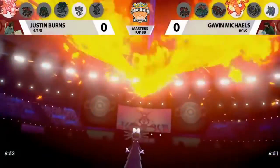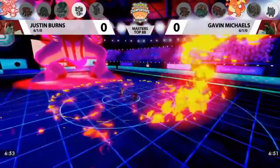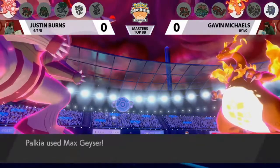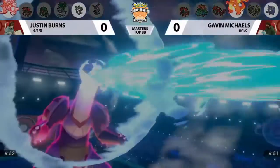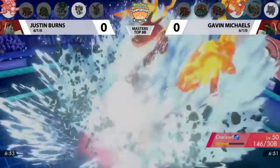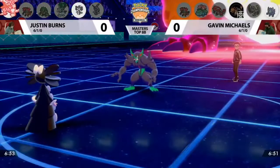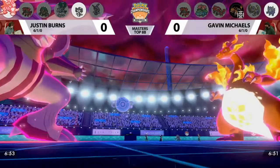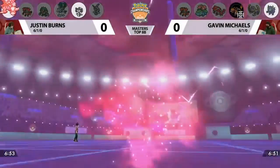G-Max Wildfire into Gothitelle brings it down to 17 HP — well enough in range to be knocked out from G-Max Wildfire's residual damage at the end of the turn. The question is whether Max Geyser is going to be a one-hit KO into G-Max Charizard, and the answer is yes. You don't train Charizard too defensively because you want as much damage as possible. Gavin quite literally traded G-Max Charizard for Gothitelle.